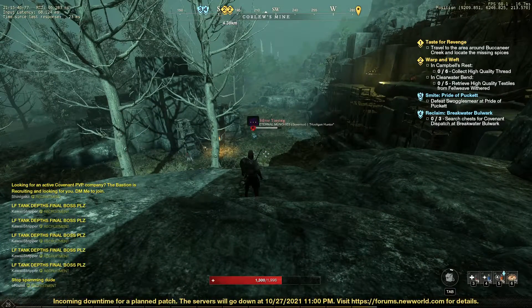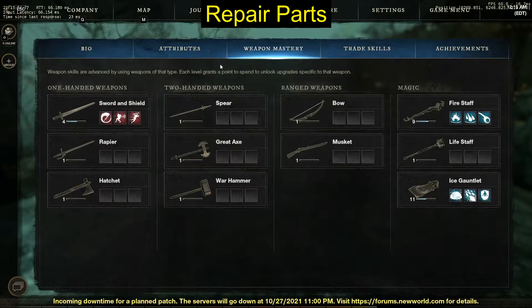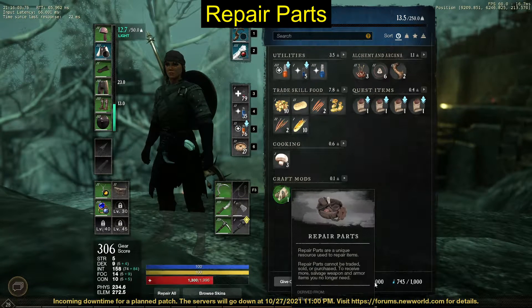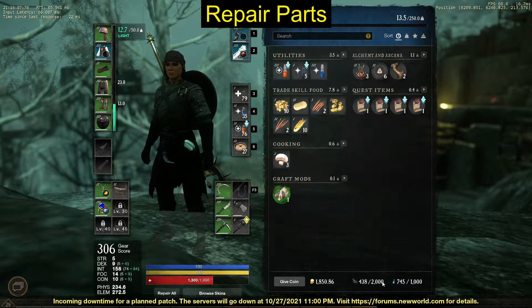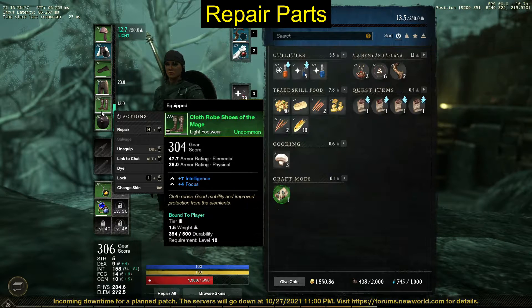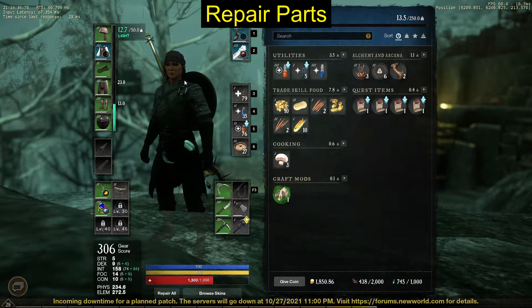The third point is: don't waste your repair parts. When you first start the game, you'll have a lot of repair parts and you'll want to use them. But I have 438 repair parts right now — the cap is 2000 — and there's no point in repairing white or green boots you're going to replace soon. I've only repaired my weapons once, and by the time they almost get damaged again, I'll probably have a better weapon. Repair parts are huge late game; I've seen experienced players complain they don't have enough.